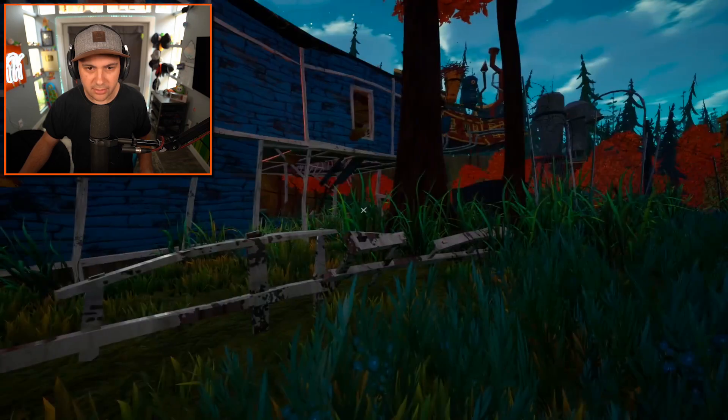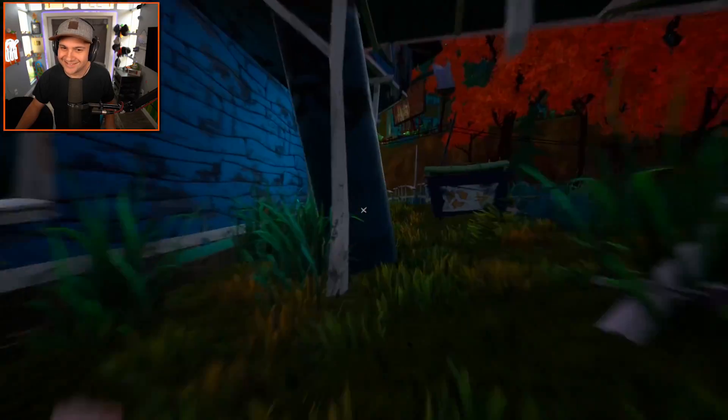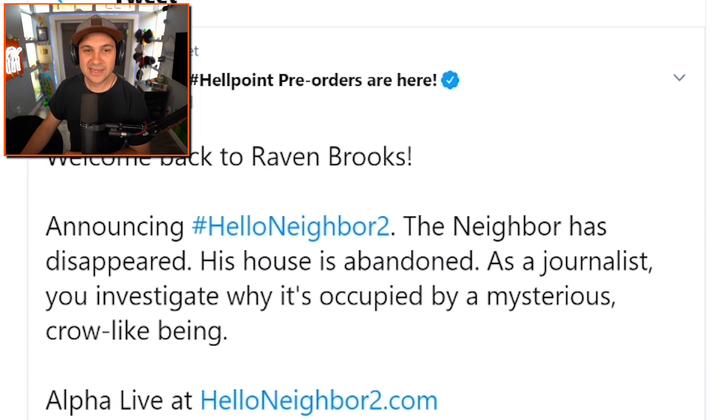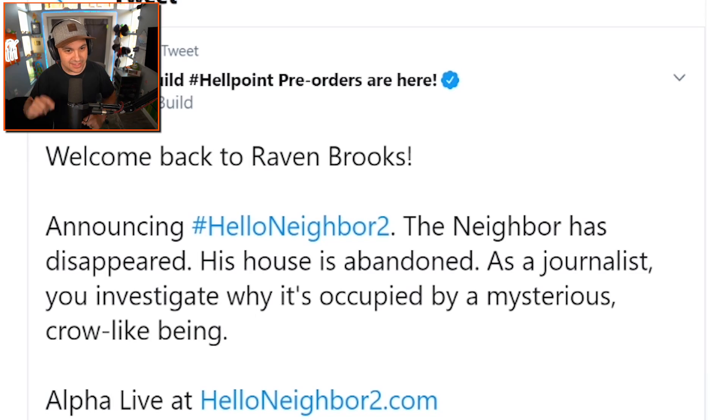The music got creepy, which tells me — oh, there he is, running through the grass. I like how the grass moves when he moves through it — it kind of gives you a little indicator that he's coming for you. Before we go further into the neighbor's house, I wanted to check out the official announcement from Tiny Build. It says: 'Welcome back to Raven Brooks — announcing Hello Neighbor 2. The neighbor has disappeared. His house is abandoned. As a journalist, you investigate why it's occupied by a mysterious crow-like being.' That clearly indicates the crow guy, the Guest, is not the neighbor, which I think is interesting.